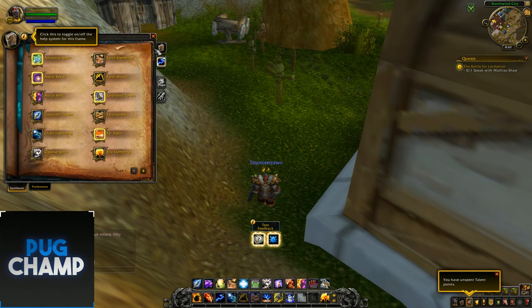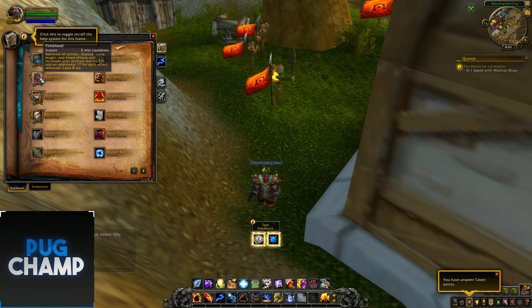First I'm going to go through their racial as well. The racial Fireblood removes all poison, disease, curse, magic and bleed effects and increases your primary stat by 231, with an additional 77 for each effect removed.